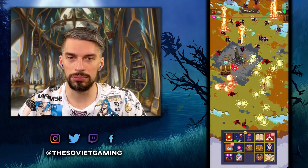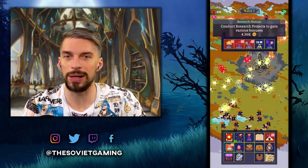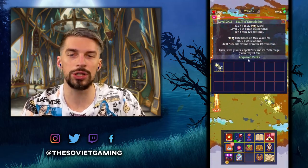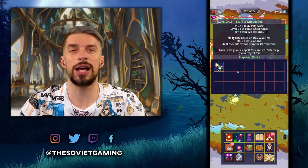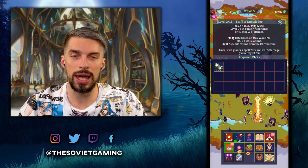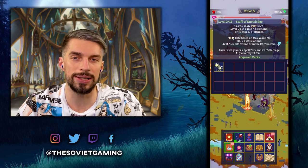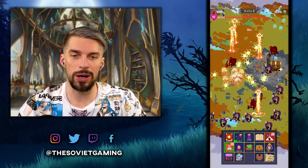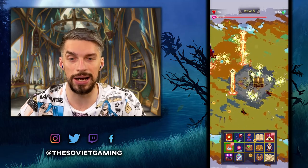Early game you just run around, die, resurrect, upgrade as much research as you can, upgrade the Staff of Knowledge as much as possible — slowly but steadily — and pick the right perks. If you don't get the right perk, don't worry too much. If you waste two or even three points, it's not that bad. You can get back all that overall power you lost by dying a few times and getting your power multiplier a bit higher.